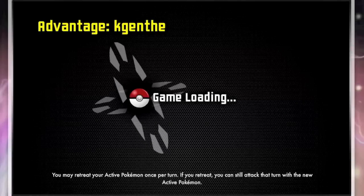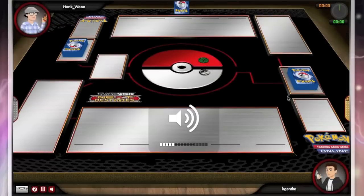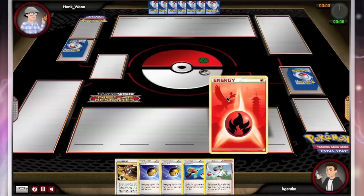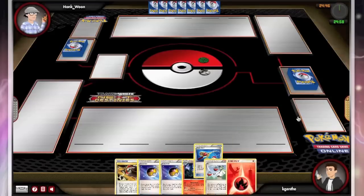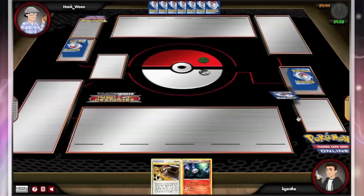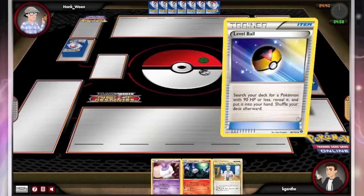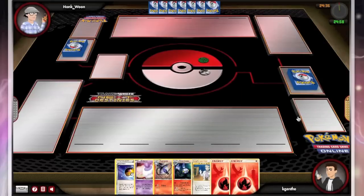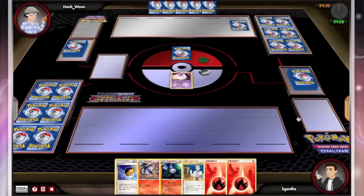Welcome to another episode of Implant Pokemon. On today's episode we will have Chandelure versus Chandelure. I will be playing with the Fire Chandelure as you see me mulligan here, and my opponent will be playing with the Psychic Chandelure, so should be an interesting match up. Looks like I will get to start with a Call for Family Litwick and my opponent also gets a Basic as we await the flip.